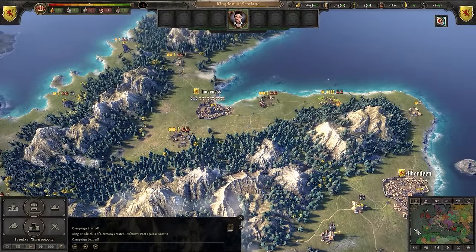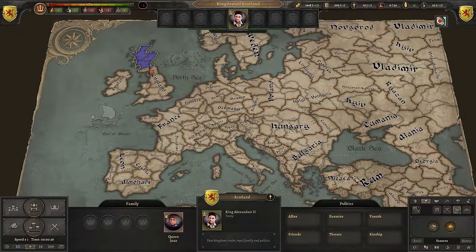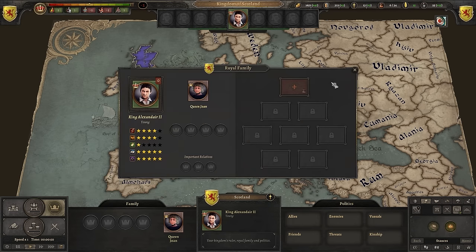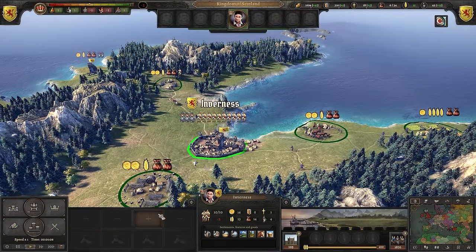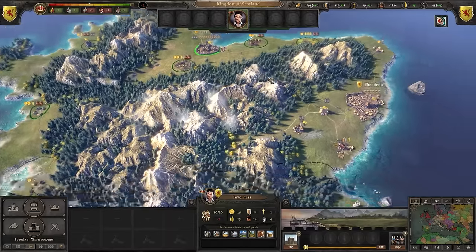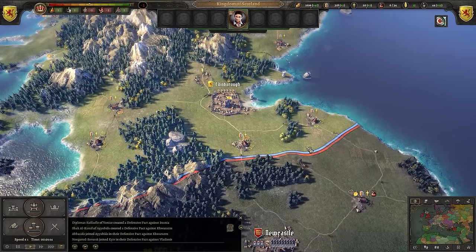First, it's important to get your bearings. This is a sandbox game, and I cannot stress that enough. You begin every single game with no diplomatic relations, a virtually empty royal court, no royal family, no traditions, no grand achievements, and no buildings or armies. Basically, apart from the starting locations, you are given a blank slate every time you begin — so don't worry if there's not much going on right away.